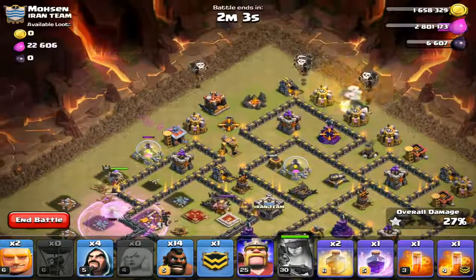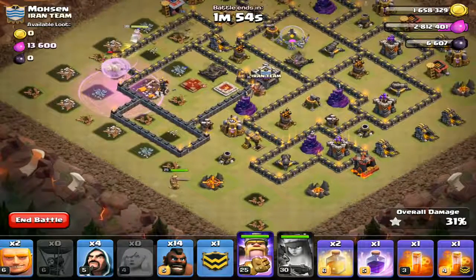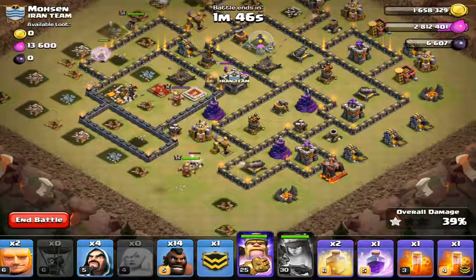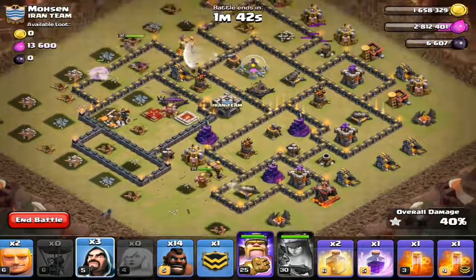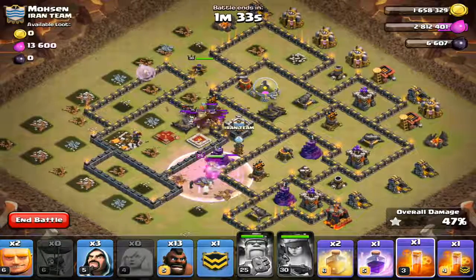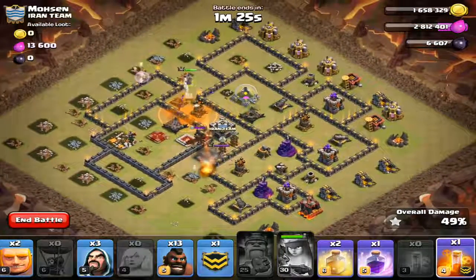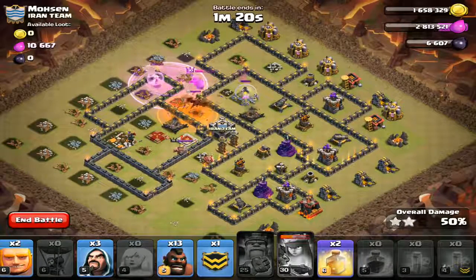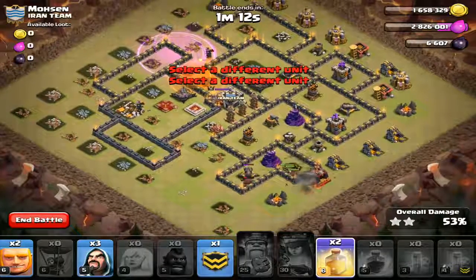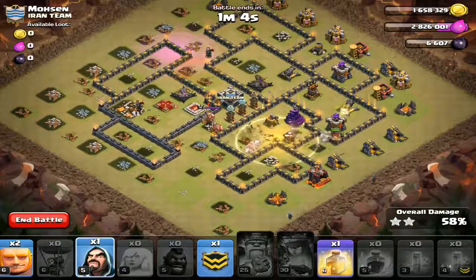Let's get the rage down and get these balloons going — one, two, one. Let's just send the king in here. Basically we're just going to have to surgical the crap out of this base. The CC troops aren't even out — let's go ahead and pull those out.